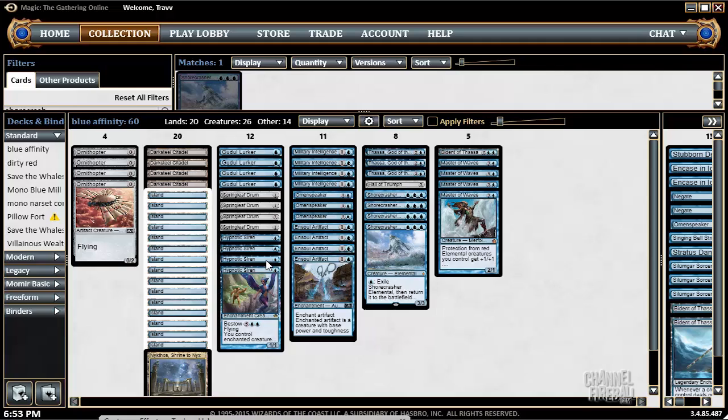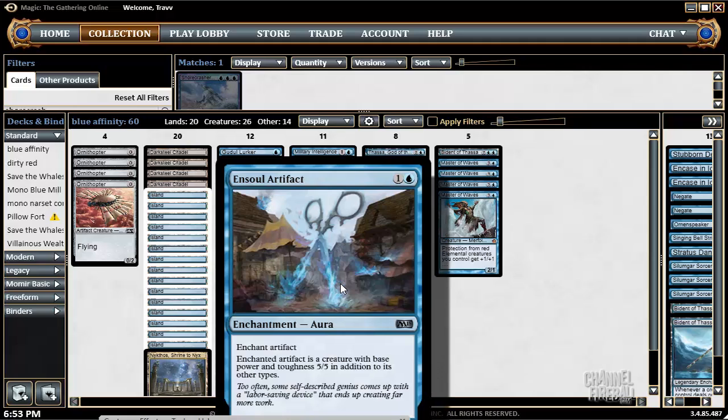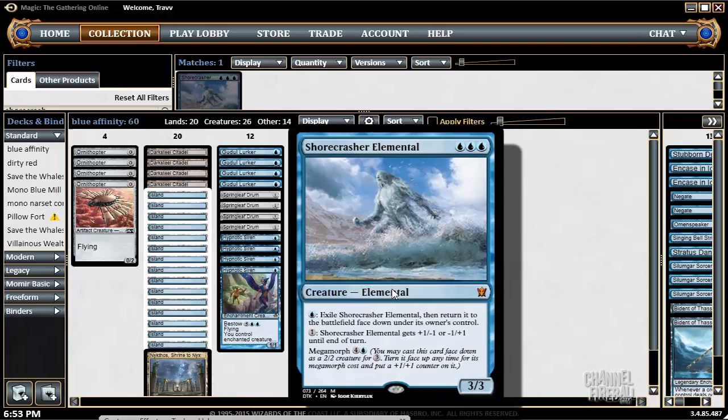So let's talk about my list. I'm going with the Ornithopter, Springleaf Drum, Darksteel Citadel, and Soul Artifact package. I think this is just so crazy insane — it just wins games. It's such a big beater for cheap, and it's worth playing with even though Darksteel Citadel makes colorless mana and can't play Shorecrasher Elemental. Shorecrasher Elemental is a huge, huge boon to this deck.